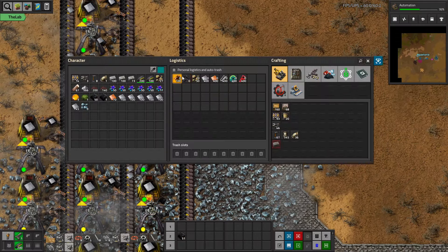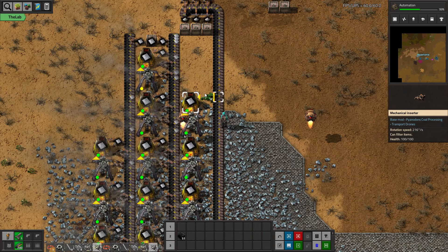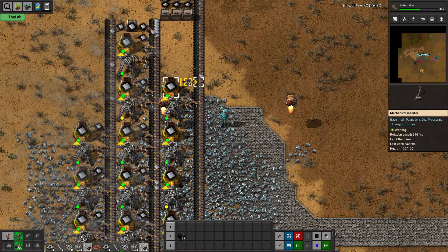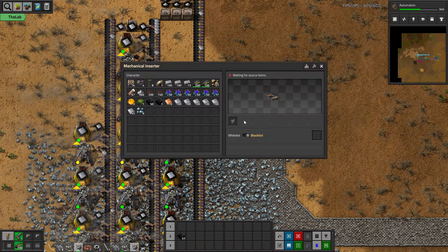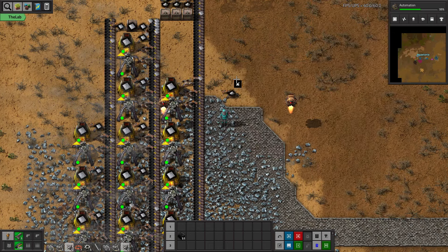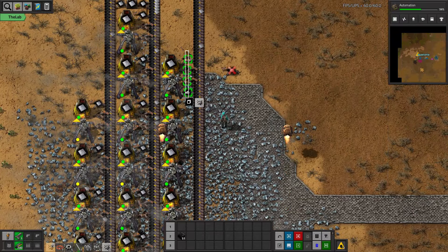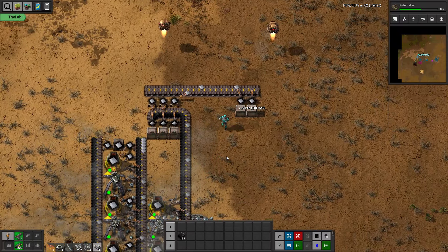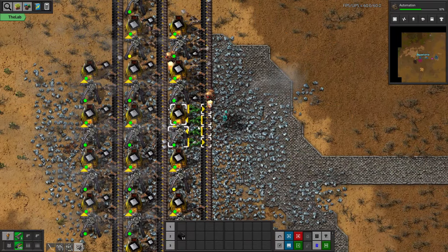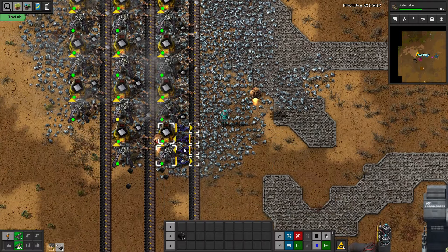Now we want to update the inserters. We'll have one with no filter so it outputs ash, and then we need one more that whitelists ash on the miners. Because if we don't whitelist it, it will also output the coal. So we need these filters everywhere, and then we'll start building our new system to deal with ash a bit.